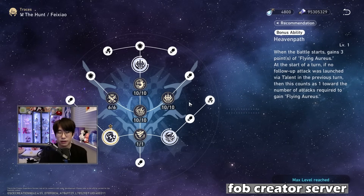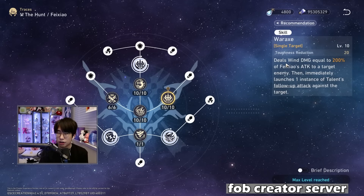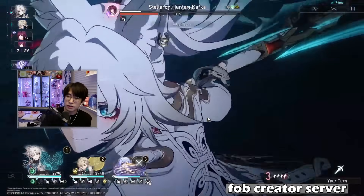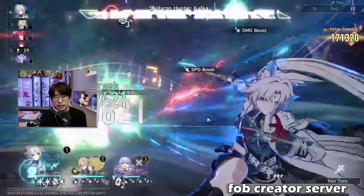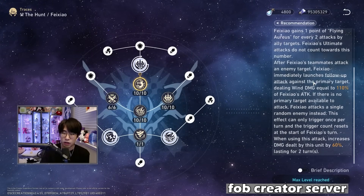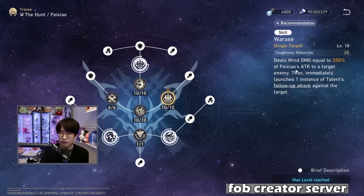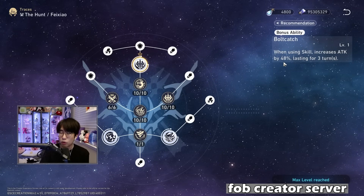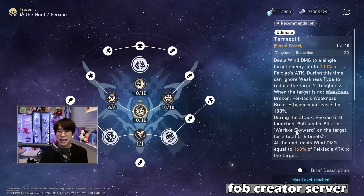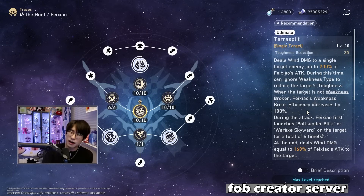Going into her skill — single-target War Axe deals wind damage equal to 200% of Fei Zhao's attack to the target, then immediately launches one instance of the talent follow-up attack. This means when you cast her skill, she gives herself that 48% attack buff for three turns — absolutely massive.